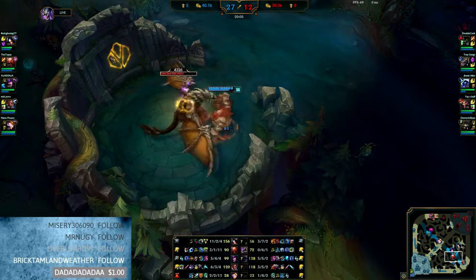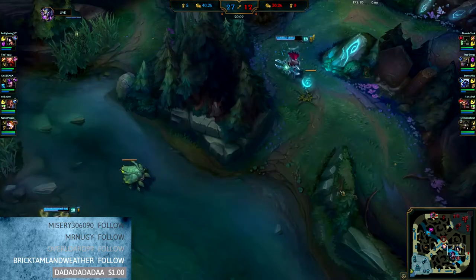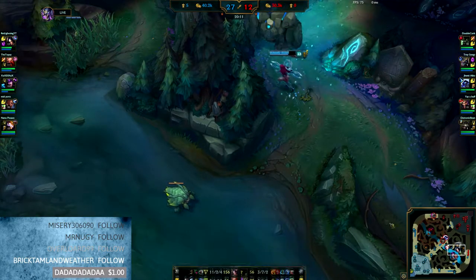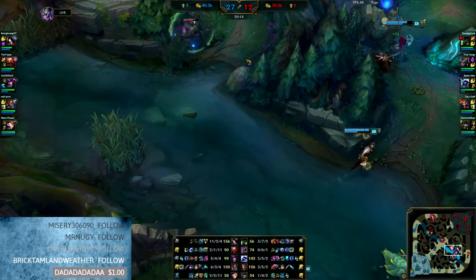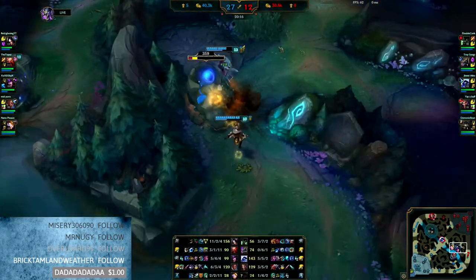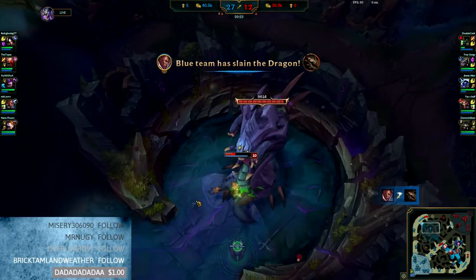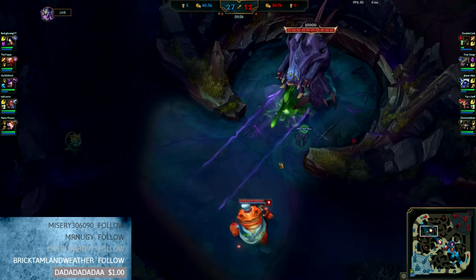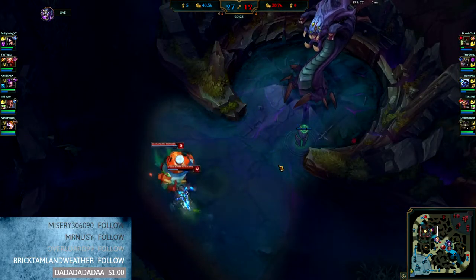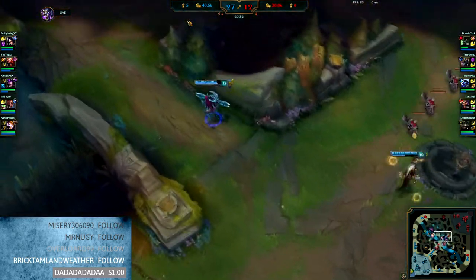We don't want to lose teamfights or give them any openings for Nasus to free farm. The worst thing would be losing a 5v4 teamfight. My team is getting Dragon — it's a Mountain Dragon, which will help kill Baron and towers faster. If I'm trying to split push it'll be really good for us. Now we want to get Baron. Looking at the gold lead — it's 10k at 20 minutes. Like, if that was LCS they'd be saying the game is over. That's huge.